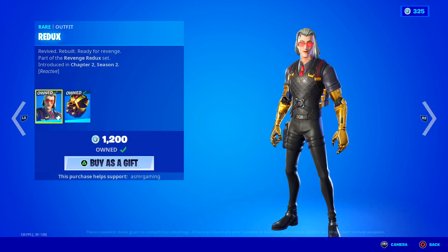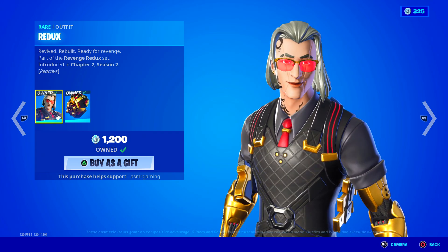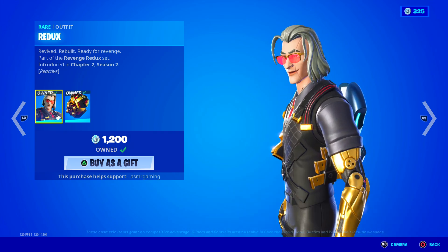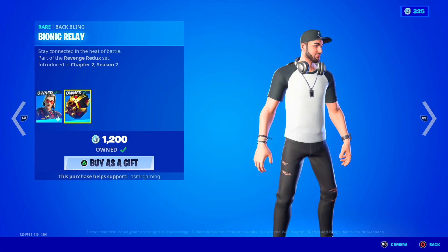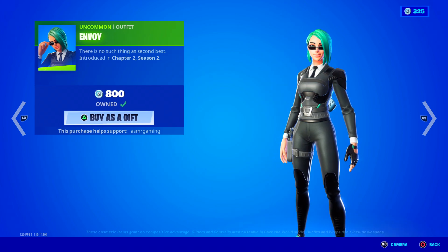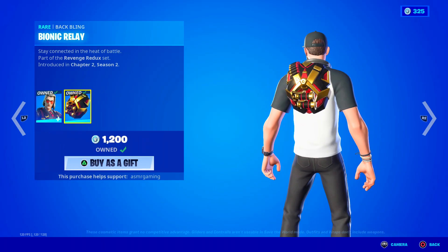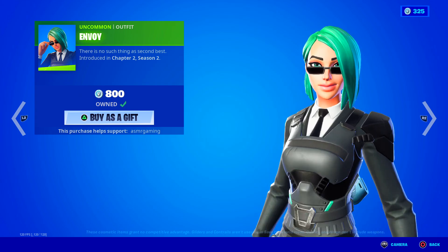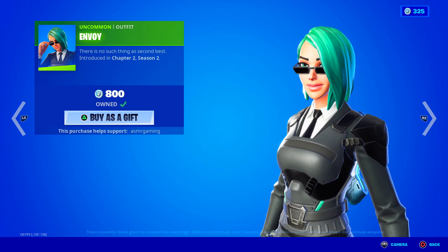Over here we got the Redux skin back — this is a really cool skin, I got this one. He has like laser pointers on his arm, kind of cool. Revived, rebuilt, ready for revenge. Comes with a Bionic Relay back bling — stay connected in the heat of battle. Over here we got Envoy — there is no such thing as second best — fun skin.